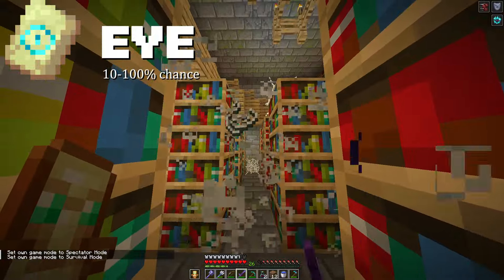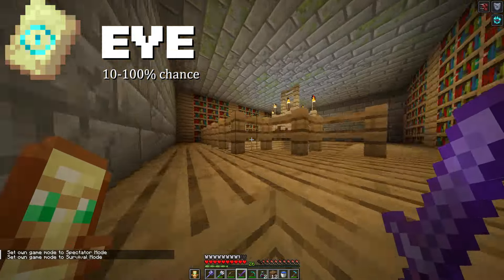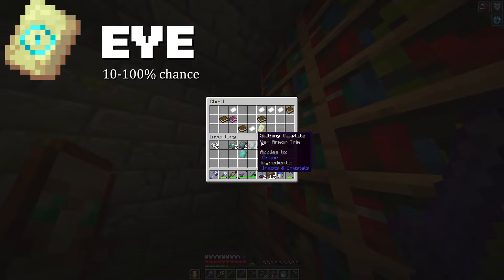The Eye Armor Trim can be retrieved through the Stronghold. It has a 100% chance of spawning in a Library chest, and a 10% chance of spawning in an Altar chest, so the Library is probably your best bet.